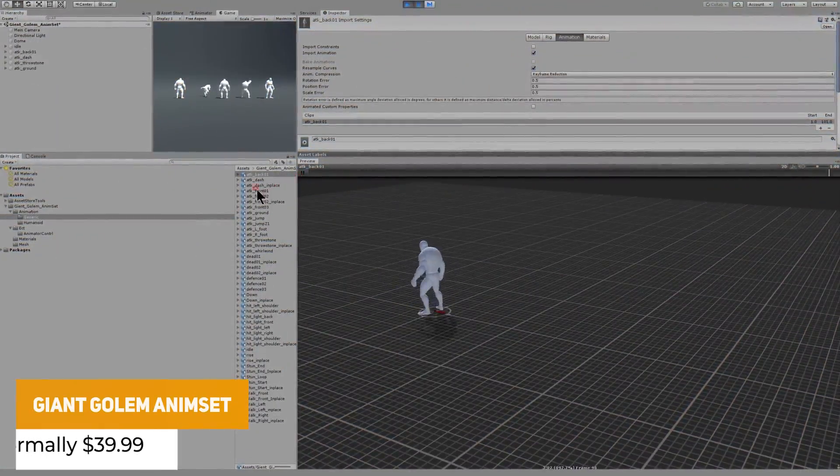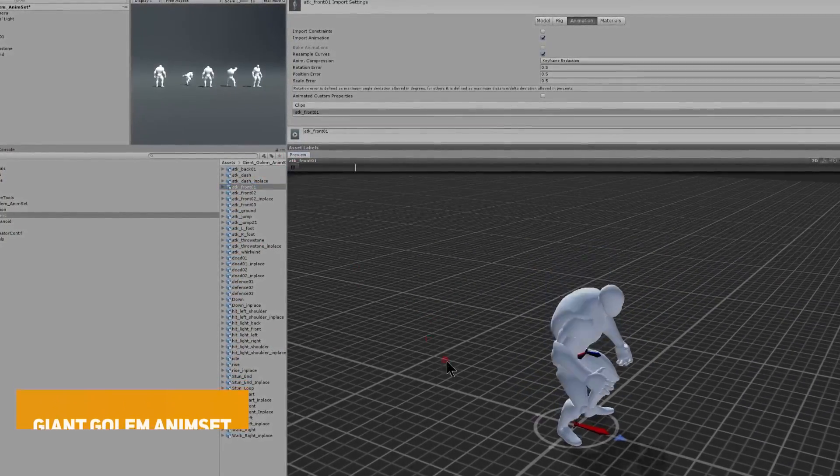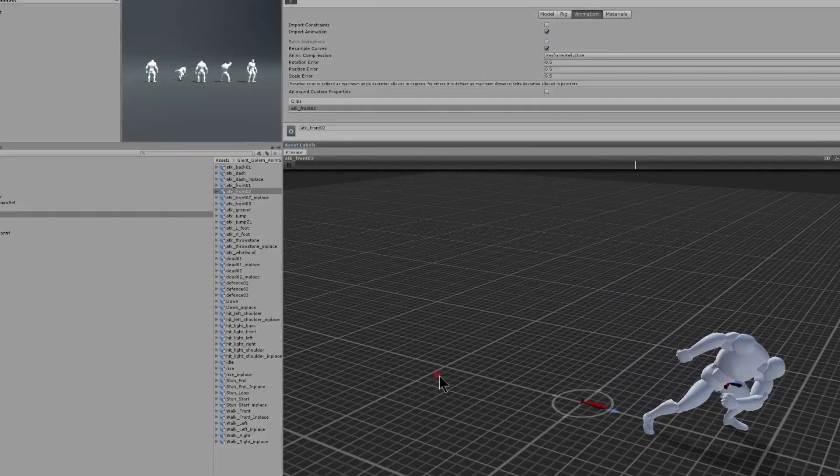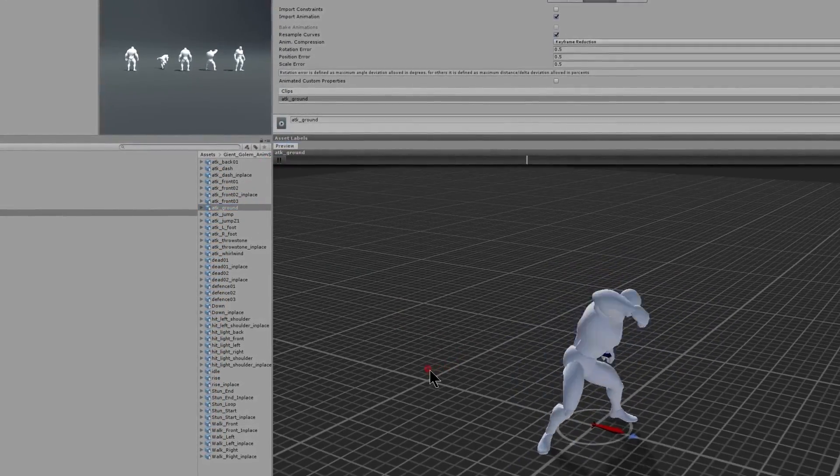The next one is the Giant Golem Anime Set, which has 32 different animations with 12 attacks, 1 idle, 3 defences, 2 dying, 1 dropping down, 6 hit, 1 rise, and lots of other ones in between.